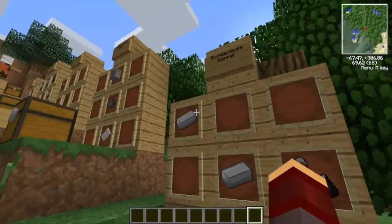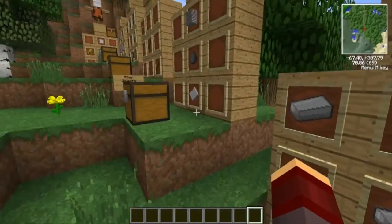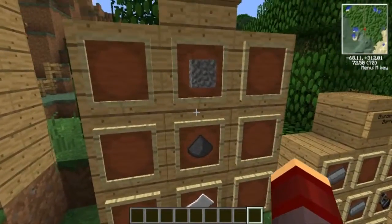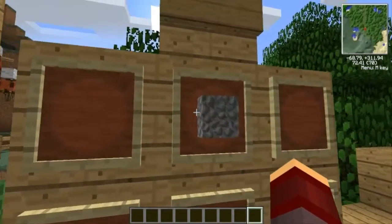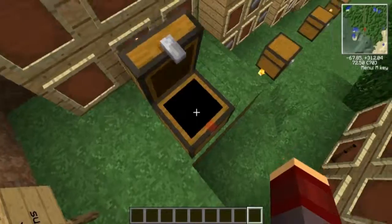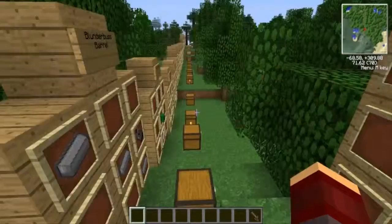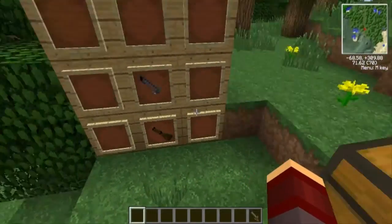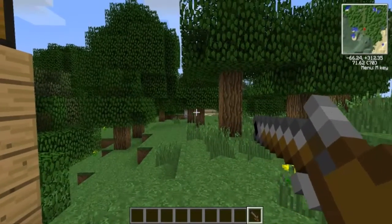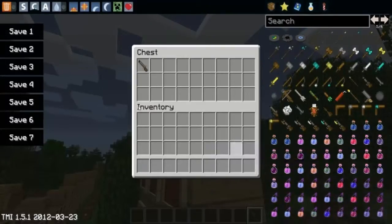This is the blunderbuss barrel — craft it like this. The blunderbuss shot uses gravel, which is an amazing use for gravel, plus gunpowder and paper to get a blunderbuss shot. To craft the blunderbuss you need a blunderbuss barrel and a gun stock. Hold it back and right click — it's a little faster than the other one.